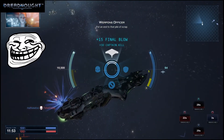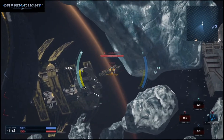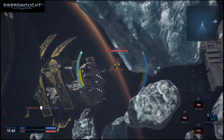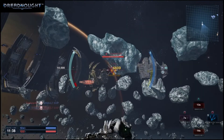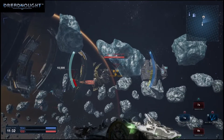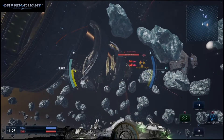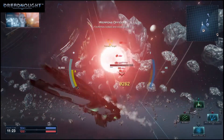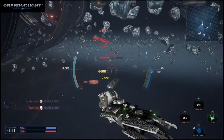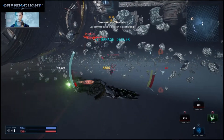Put an end to that pile of scrap. Full power to maneuvering thrusters. Activating primary weapons. Captain, catapult. Full power to maneuvering thrusters. Firing catapult. Enemy missiles incoming, Captain. Flechette locked and ready to fire. Launching flechette swarm. Tagging enemy missiles. Our command ship is back on the battlefield.